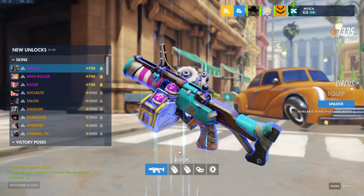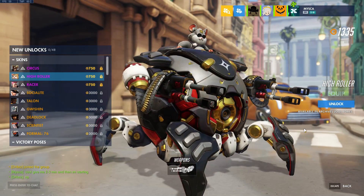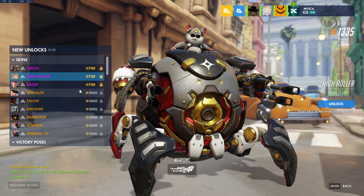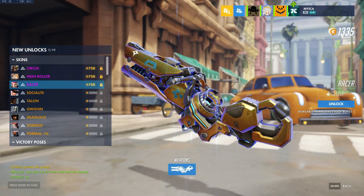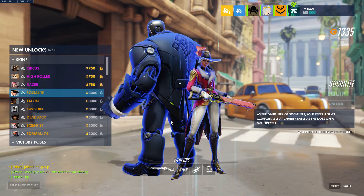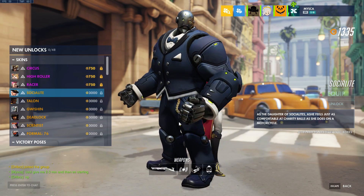So we got Circus — this is a Junkrat skin. We got the gun right here looking pretty good. High Roller — we got Hammond with his very swanky skin, and you can see the guns right there. Zarya Razor with this gun — it's a golden one for me. And we got Bob — oh my god, Bob in a suit looks fantastic.